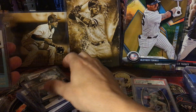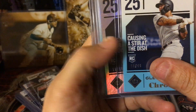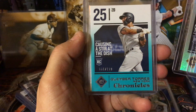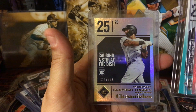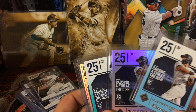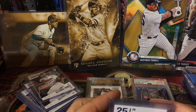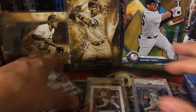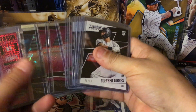Moving on to actual Chronicles: here we have blue number 10 of 49, gold number 12 of 99, teal number 31 of 199, and a press proof 229 of 299. I'm missing the artist proof — I had a chance to get it a couple of times and it's numbered to 10, but I just didn't go that hard for it. I need it but I didn't go hard for it.